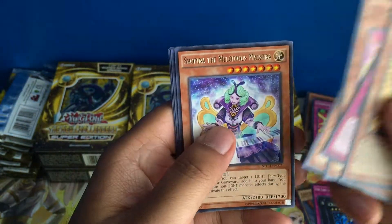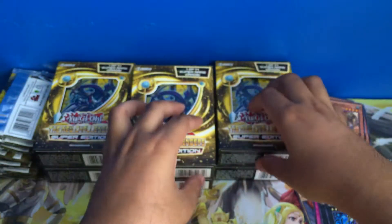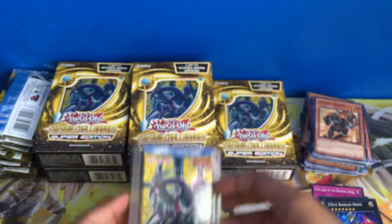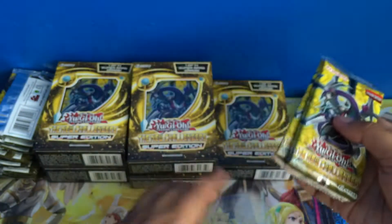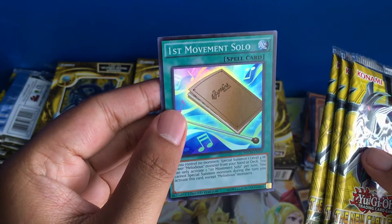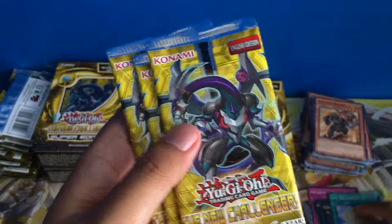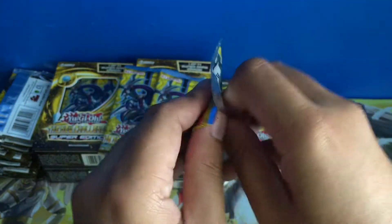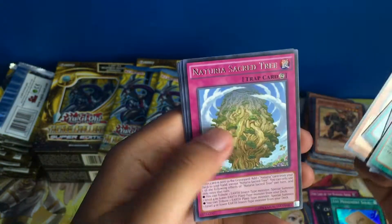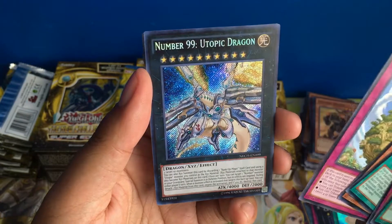Fluffle Leo, Rear Sword, Rear Chopina. The promo is First Movement Solo — this is for Melodious decks. We're in a Naturia Sacred Tree pack. We finally got a holo — this is Number 99 Utopic Dragon. I'm going to look into this later.